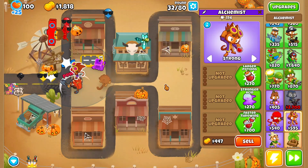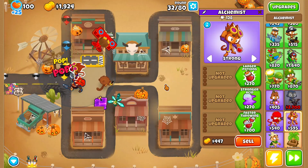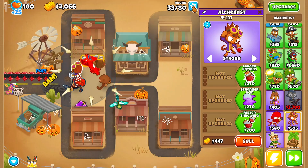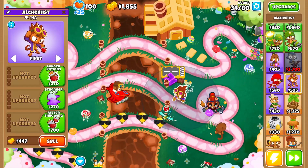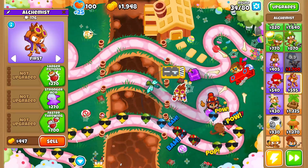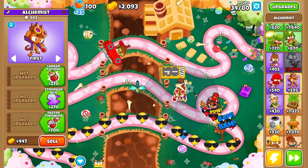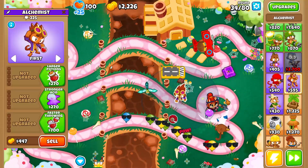With your Alchemist, one thing you can do is swap its targeting to Strong so you don't need to worry about Lead Bloons. And of course, if a Lead Bloon slips through, you can always activate Soda's level 3 to deal with it. The biggest downside of this strategy is that you're using the Alchemist as your primary way of dealing with Lead Bloons.